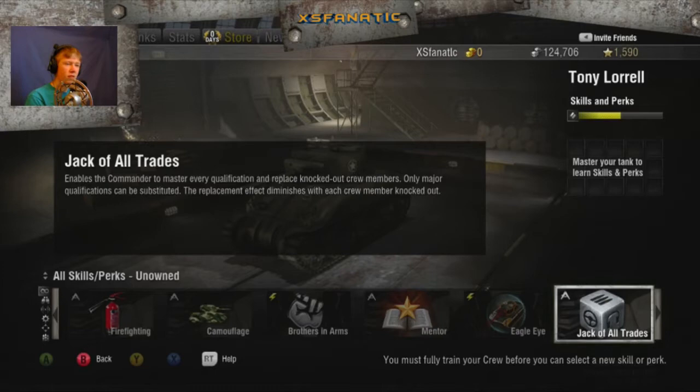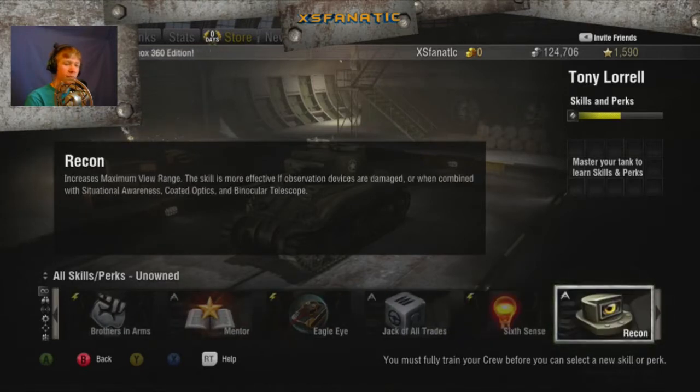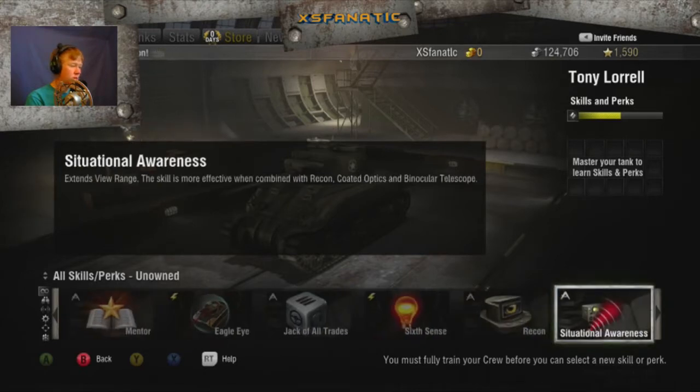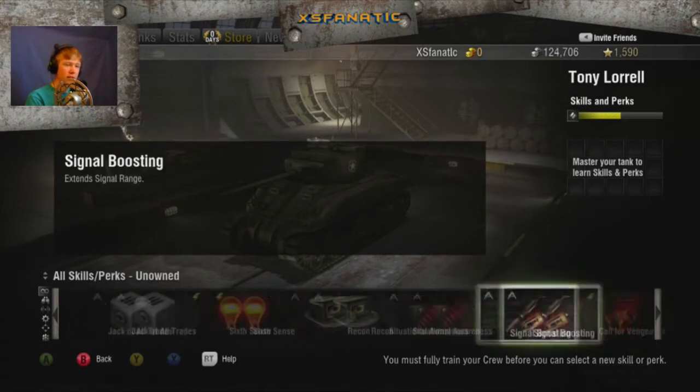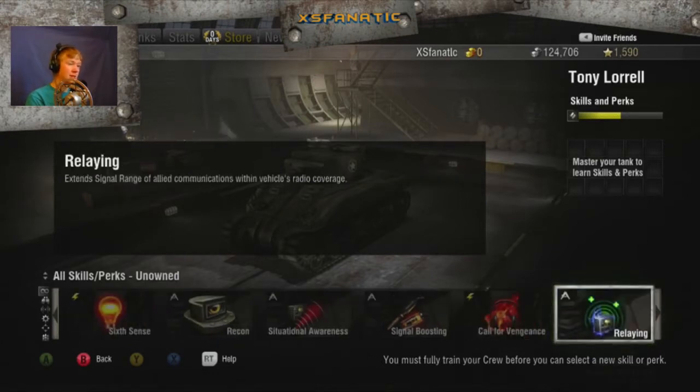Enables the commander to master every qualification and replace knocked out crew members. Only major qualifications can be substituted, and the replacement effect diminishes with each crew member knocked out. Enables the commander to identify whether the vehicle has been detected by the enemy. Increases max view range. Extends view range and signal range. Enables the crew who survived the destruction of their vehicle to report enemy positions for another two seconds. Extends signal range of allied communications within the vehicle's radio coverage.